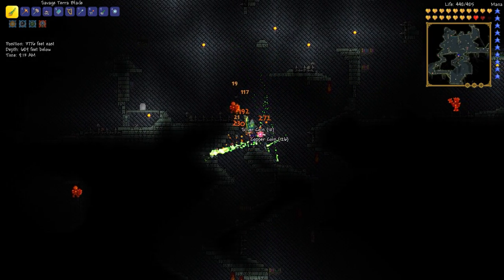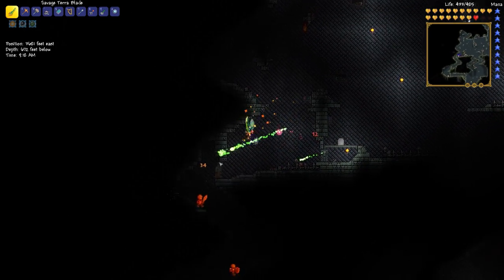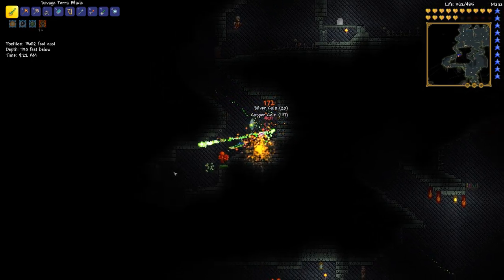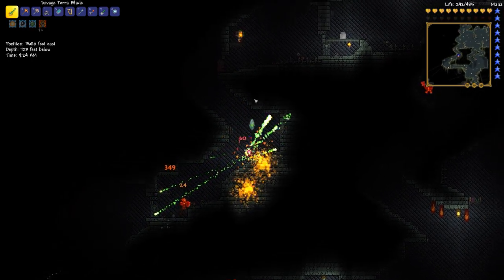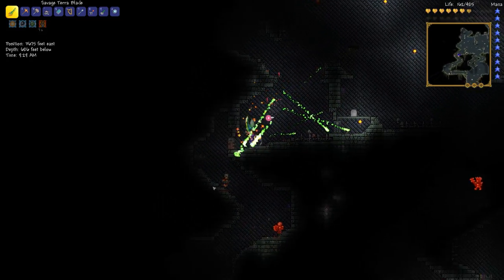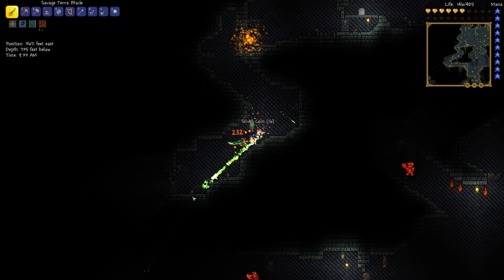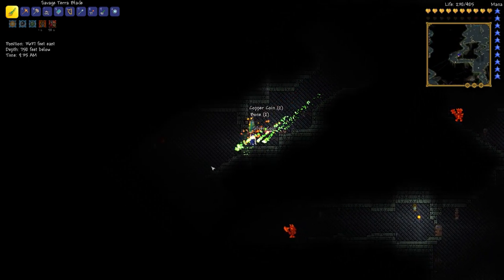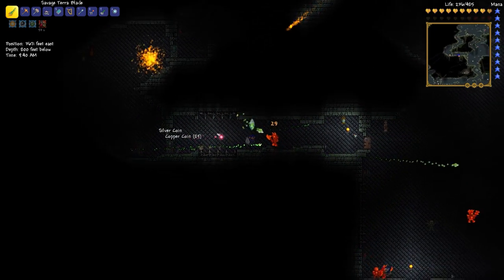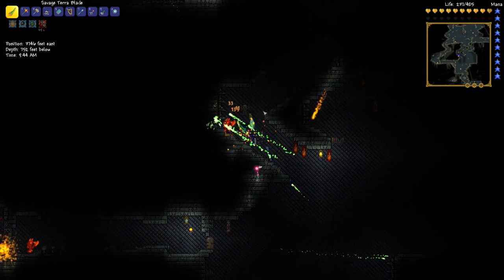I believe the jungle trees regenerate automatically, so it's a good wood farm. That might have been a feature at one point — I don't know if it is or was, so don't quote me on that. I'm just trying to find a paladin right now. I thought I had a debuff for a second — wait, no, I've got the on-charm, I shouldn't have a debuff.